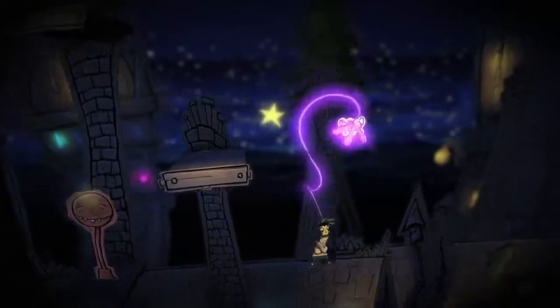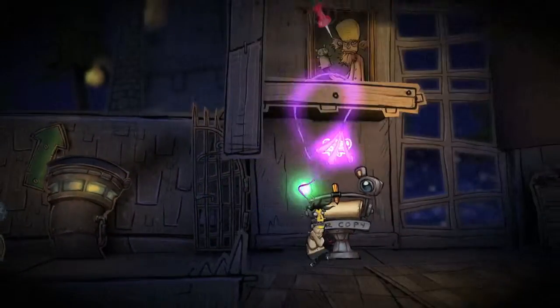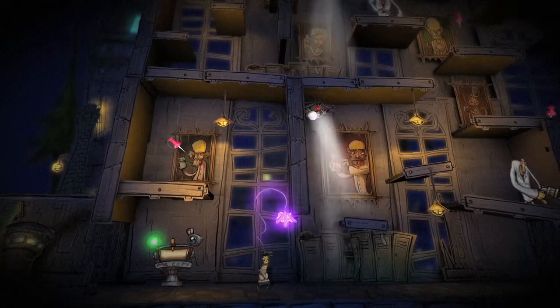You can do that by just going across the roof and then through the tower again. You can unlock a secret pin here, which will give you a shortcut to get back up here, and it will save you a little bit of time.